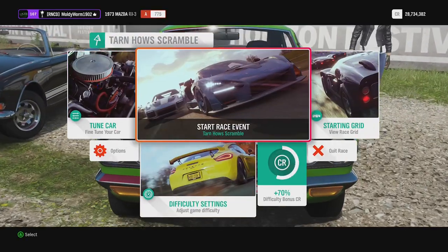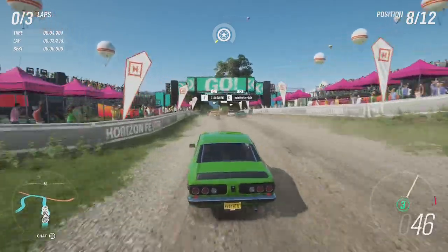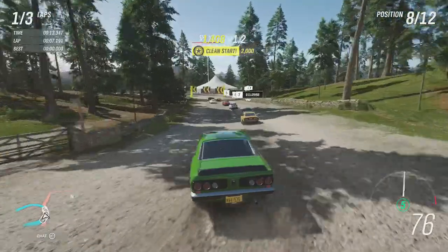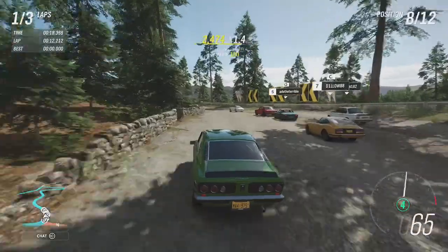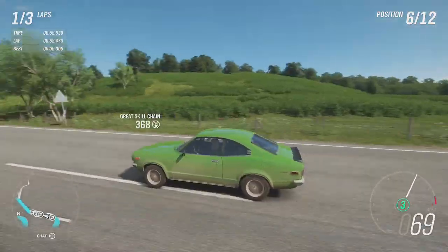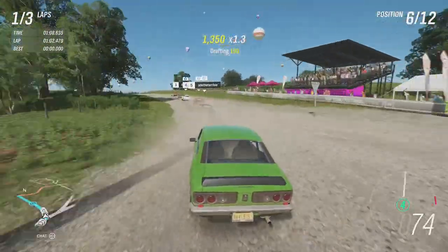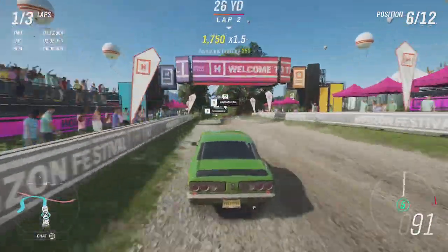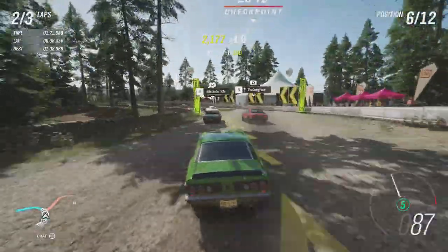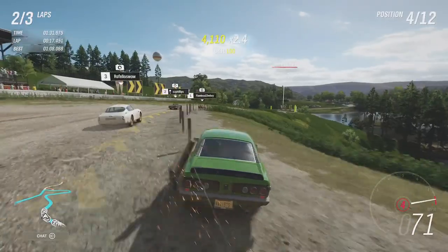Here we are at the Tarnhaus Scramble Circuit — one of my favourite rally courses. It's nearly entirely dirt, which is really cool. We've got our little Mazda RX3 here, alongside an old Skyline and a lot of old Japanese vehicles — there's a Fair Lady Z right here. Let's see how it compares to those other classic JDM vehicles and see if we can get a podium. On to the tarmac — I'm noticing the suspension might be a little bit soft. I did some tuning and briefly tested it, but now that we've brought this thing off-road the suspension is very wobbly, very bellowy. I might have overdone it a little bit with the springs and dampers.